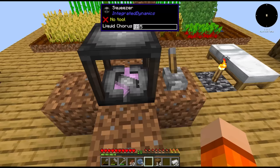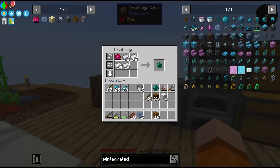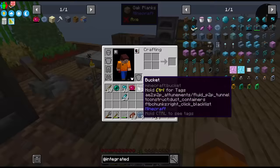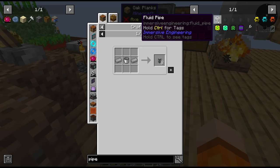We need a few buckets of this so we're going to be smashing proto-chorus for a while. Let's craft as many pearls as we can get right now. We have to take it out of here — I don't think it's making any more. We need to get some sort of fluid pipe.